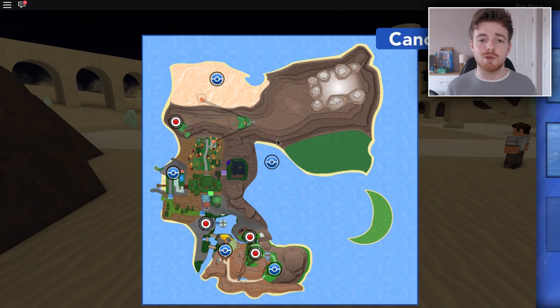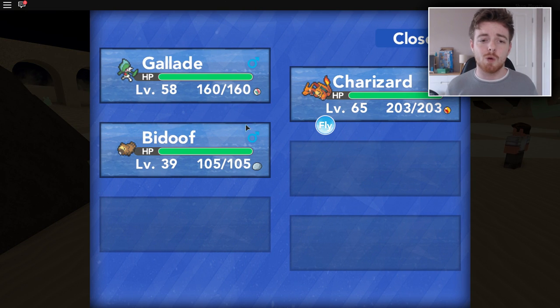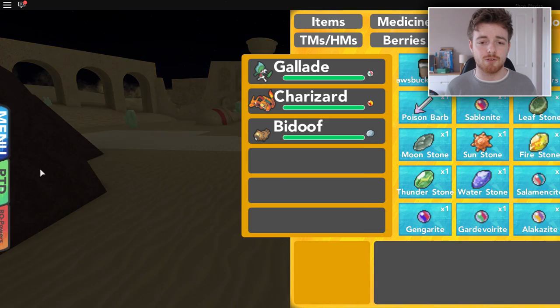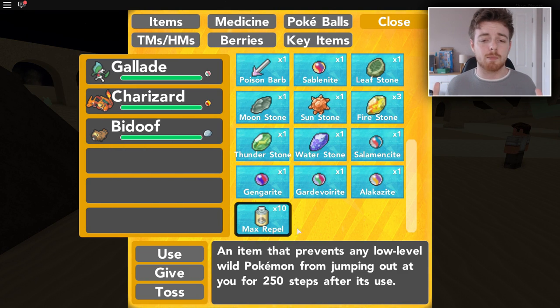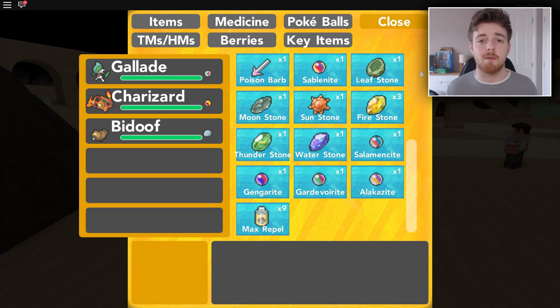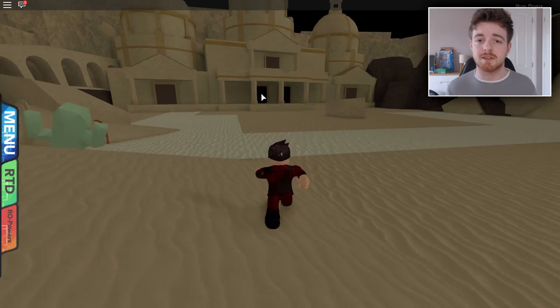The first thing we want to do is go to the very top of the map in Aradia City, that is the little sandy place. We also want to make sure that we have a Pokemon that knows Rock Smash as we will need it later, and we also need to make sure that we have some sort of Repels. I got some Max Repels and I got 10 of them — that worked perfectly, I used all 10 of them and I was still able to get out.